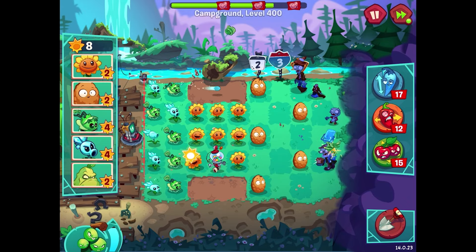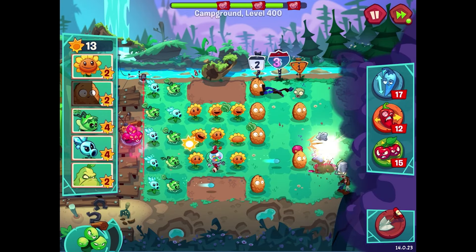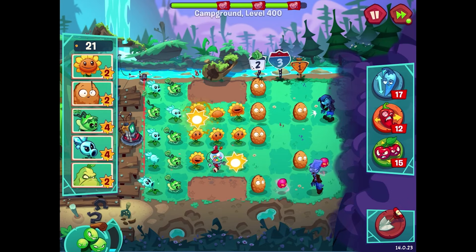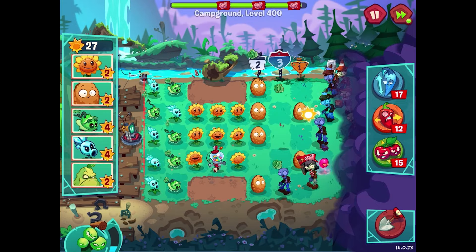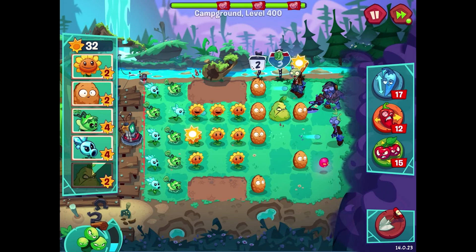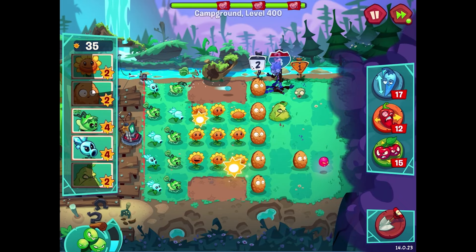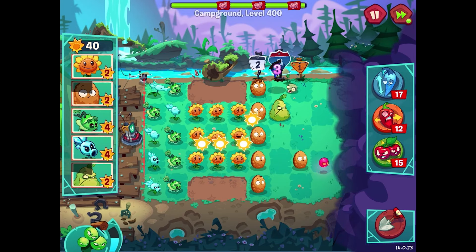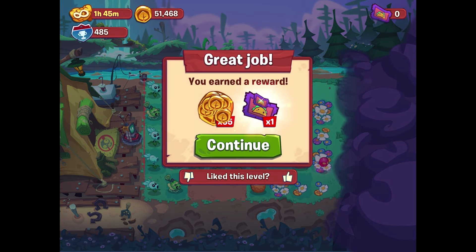More zombies are popping up but I think we're in a good setup. Adding more plants, and here come the Grapes of Wrath as we wait for the third flag. Seems like a pretty easy level to start with. Last episode we got introduced to the landscaper zombie, which was pretty intense — a really tough new zombie to deal with. The situations haven't been too bad though. I'll put the squash right there — actually it wasn't even needed. Looks like we can knock out this one bucket-head zombie and finish level 400. We get 55 coins.